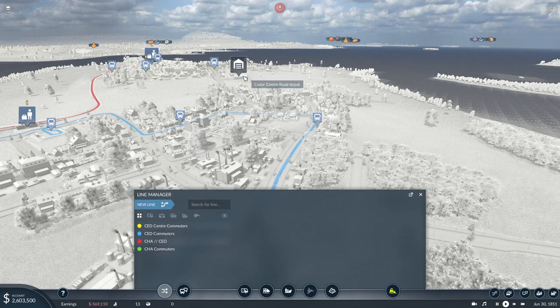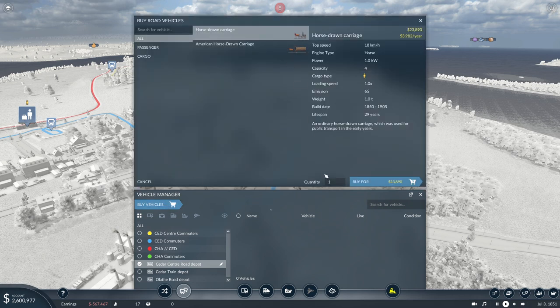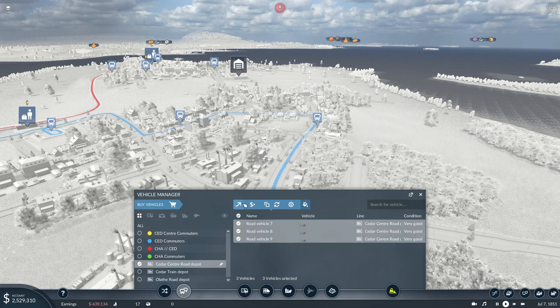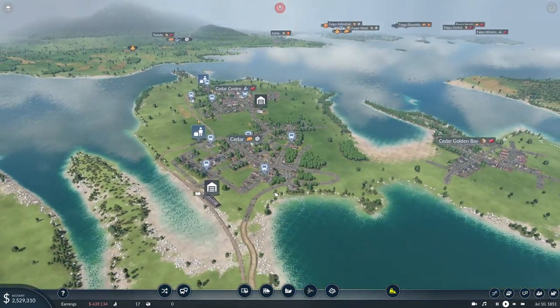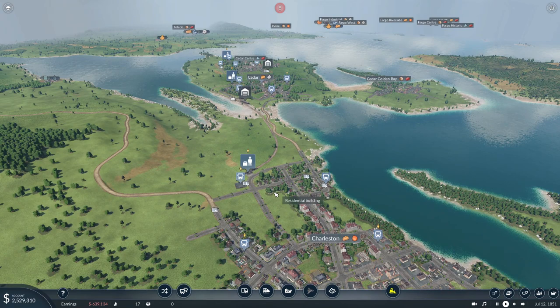Where do we have a road depot to supply the vehicles? There we go. Buy vehicles — three should suffice for the time being. We don't want the cost to be too high. Road vehicles, Cedar Commuters — there we go. Now that we have all three services set up, we can go and enjoy our train ride.